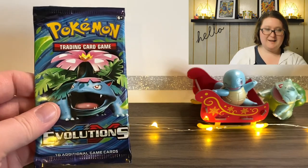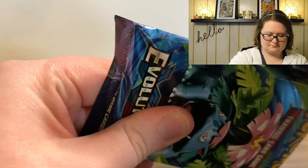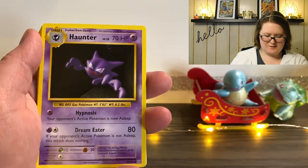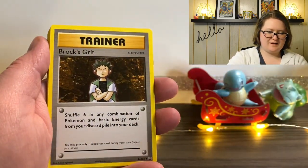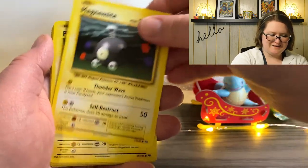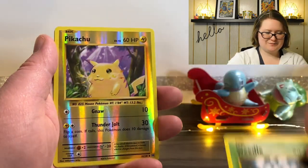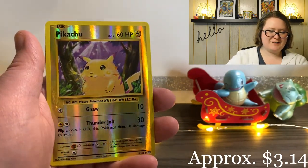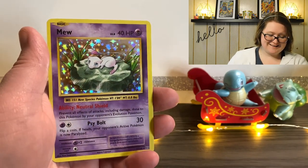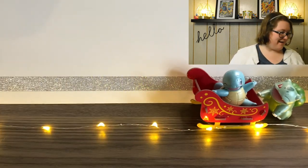Here is the next pack, and it is starting out with a Haunter, Brock's Grit Trainer card, Slowbro Spirit Link, Ponyta, Magnemite, Pikachu — and he's chubby — Machop, Weedle, a Reverse Holographic Pikachu, and last but not least, a Holographic Mew. I love these. I love Mew. This is so cute. I'm so happy I got both of those.